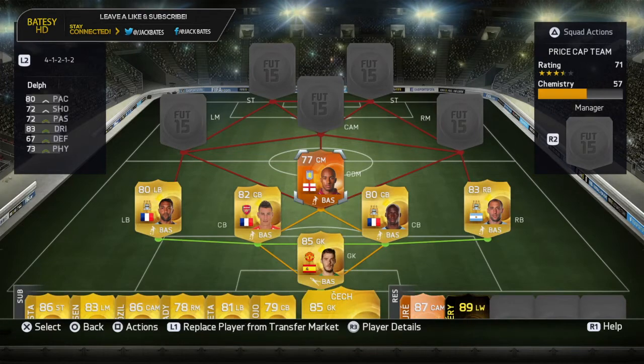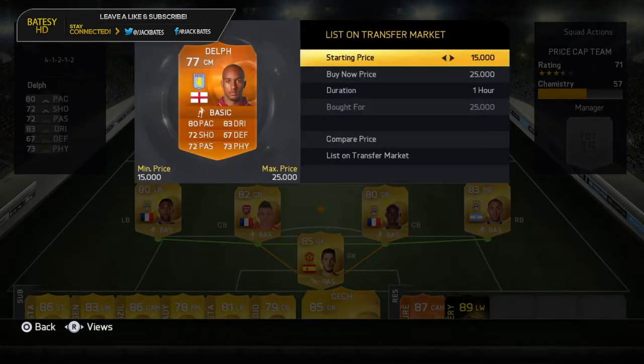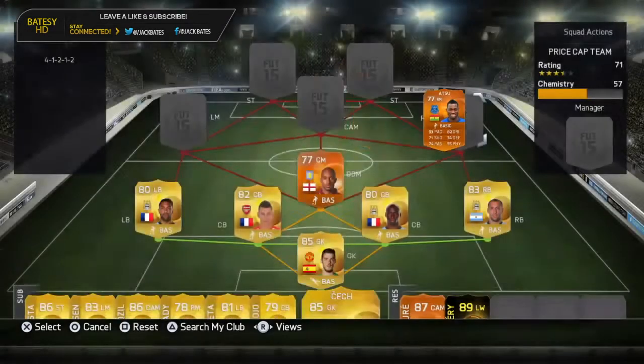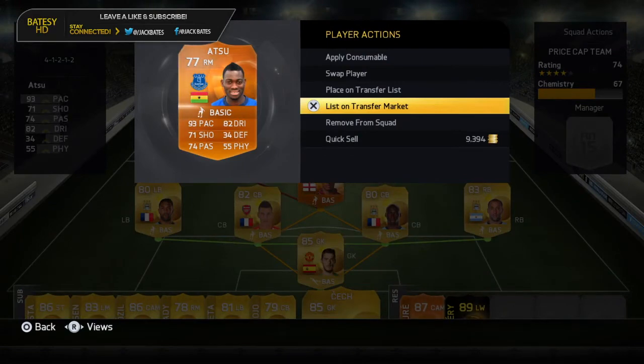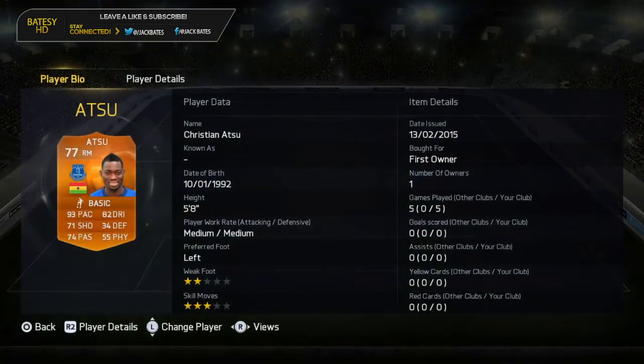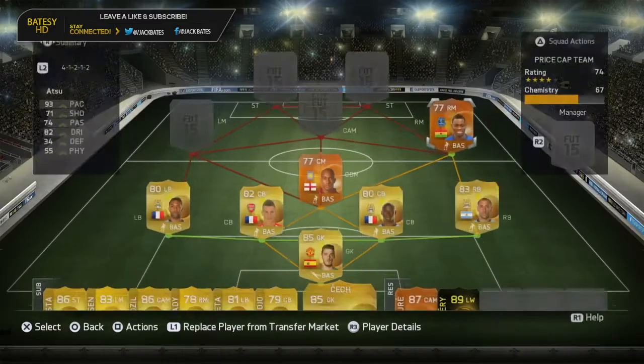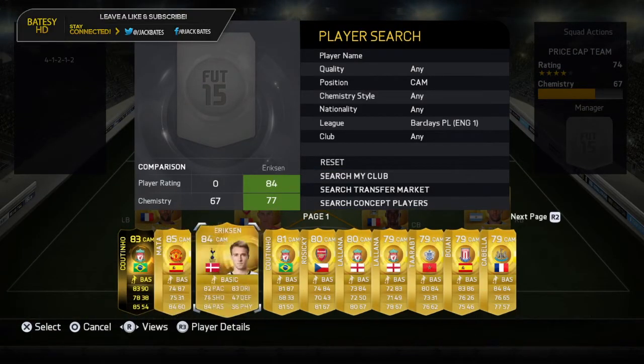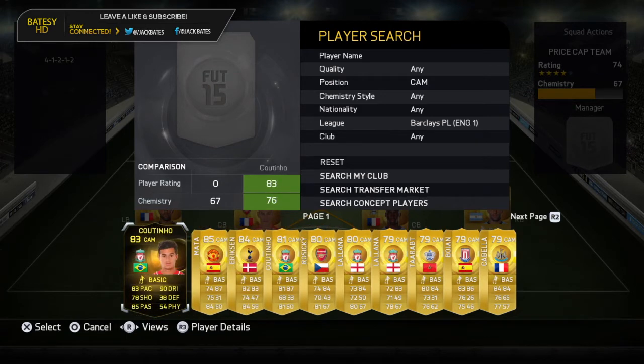I do actually recommend the upgrading Matic, which I haven't actually got here. So we have orange Delt - he roughly goes for about 25k if you can buy him. Right mid we actually have orange Atsu - this guy is again with the pace, but he's pretty good because he has actually got medium/medium work rates and his dribbling's good.